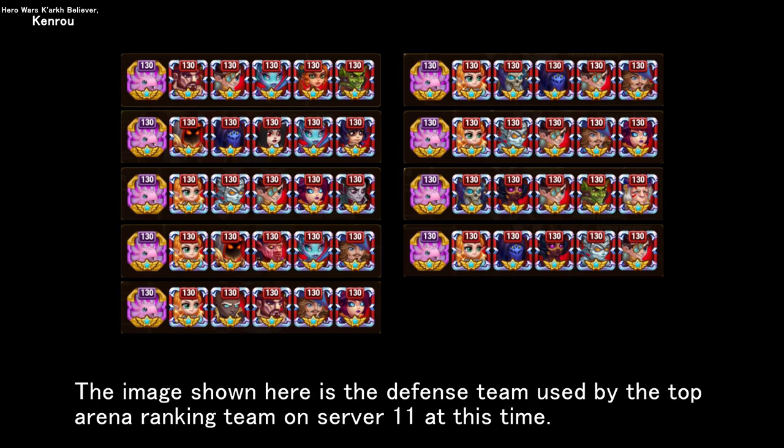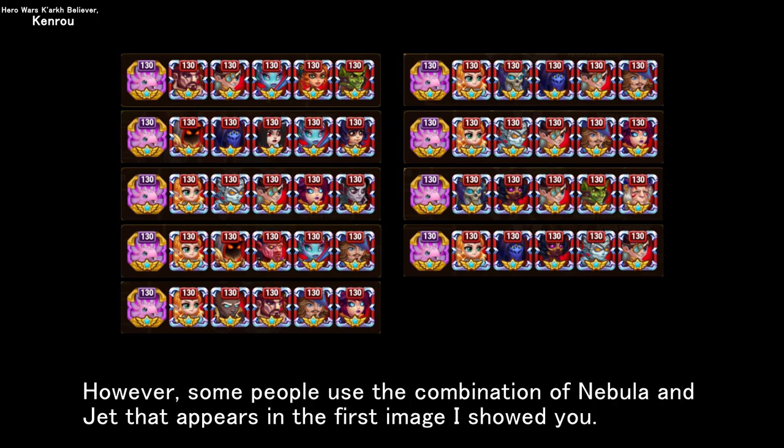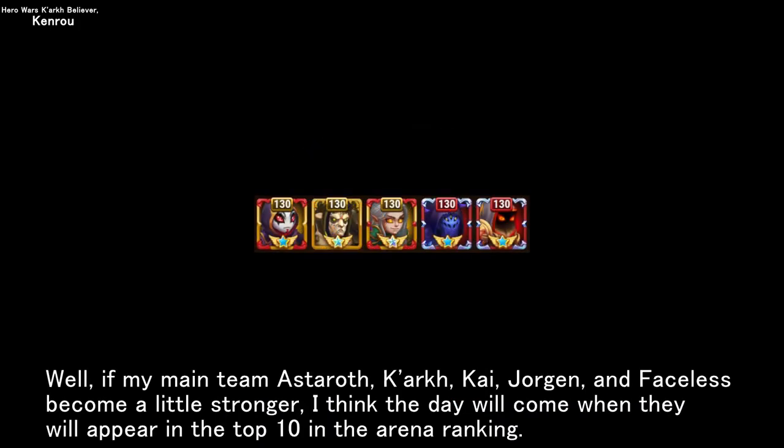The image shown here is the defense team used by the top arena ranking team on server 11 at this time. As you can see, since Isaac was implemented in the game, his twin brothers Lars and Krista have rarely appeared at the top of the arena rankings. However, some people use the combination of Nebula and Jet that appears in the first image I showed you. Well, if my main team — Astaroth, Kark, Kai, Juergen, and Faceless — becomes a little stronger, I think the day will come when they will appear in the top 10 in the arena ranking.